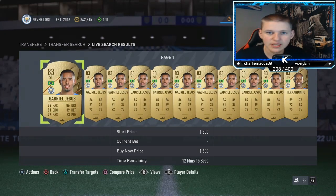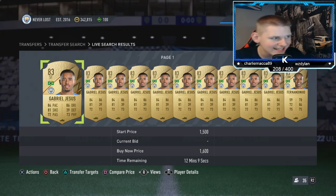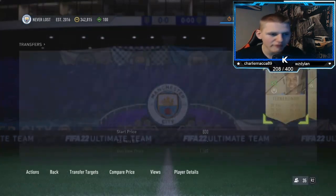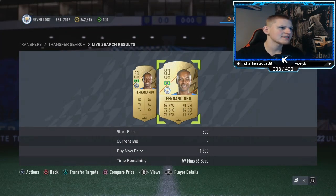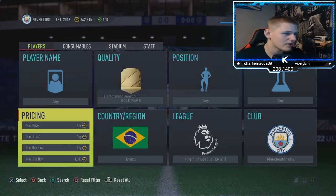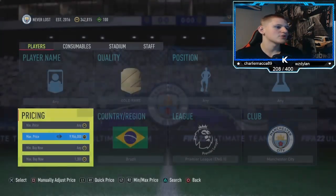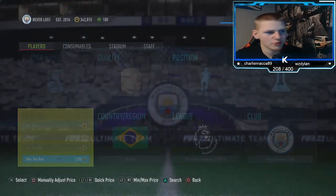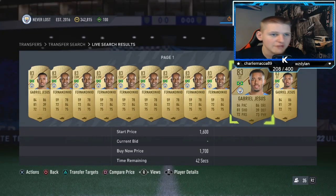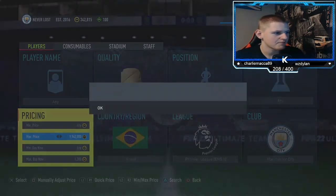Find the buy now first. You want the time remaining at the bottom above 30 minutes. 1.5k looks like the buy now price and it's showing 'in demand' which is nice — you're only losing about 75 coins. Go down to about 1.3k and pick up anything that pops up. The two players are Fernandinho and Gabriel Jesus, both at exactly the same price.